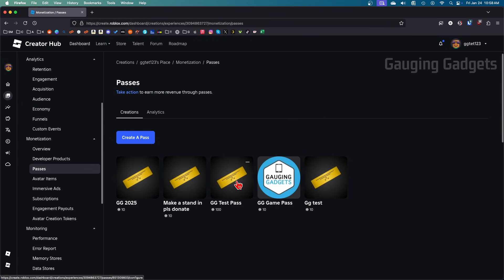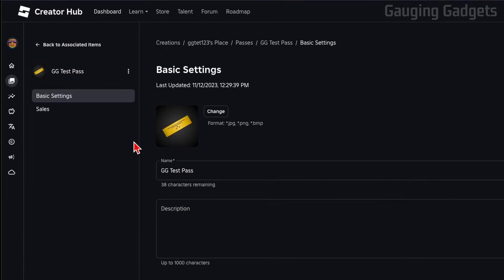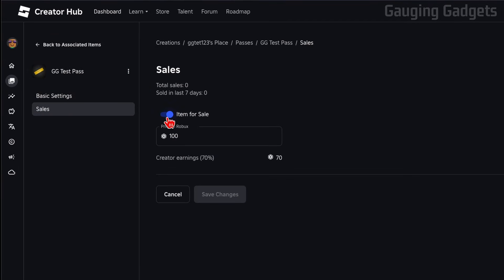From here you'll see all your game passes. There is no way to actually delete these, but if you want to remove them so they no longer show up on your stand, simply select the game pass you want to remove. I'm going to remove this one asking for 100 Robux. Select the game pass, then select Sales and toggle off Item for Sale. Go ahead and save that change.